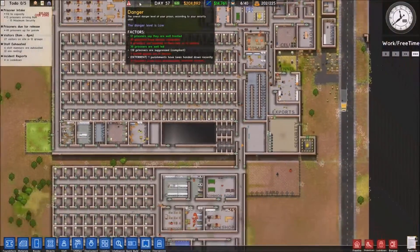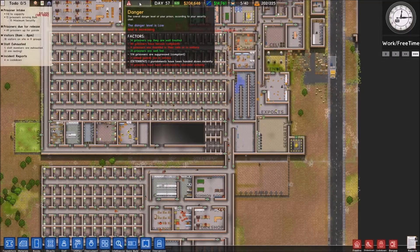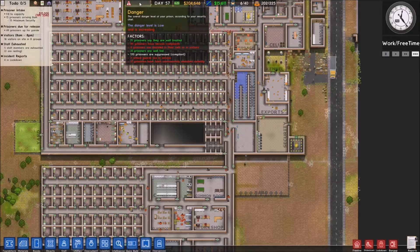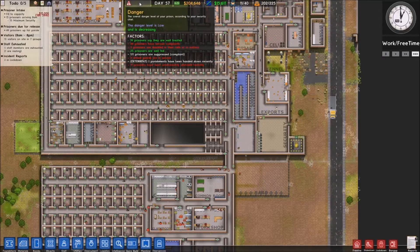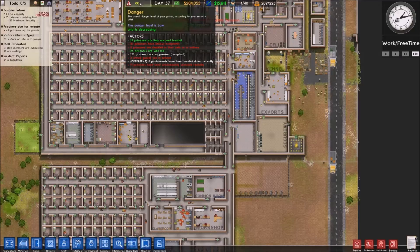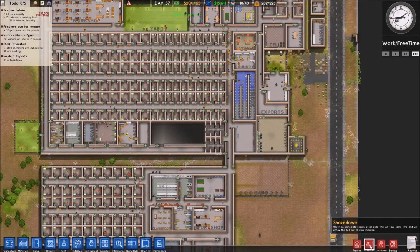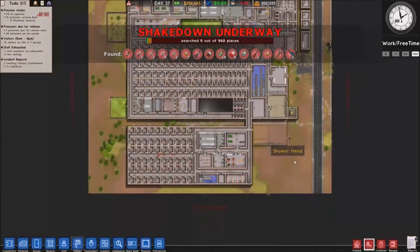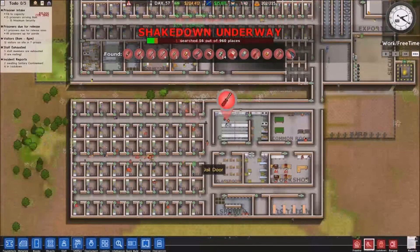Why is my danger level rising? Forty six prisoners have complaints. You're in prison, you don't deserve to complain. Are shackled in their cell or in solitary - well you did something to deserve solitary, I'm not really concerned. Now it's going down. However, I think it's about time for a shakedown.